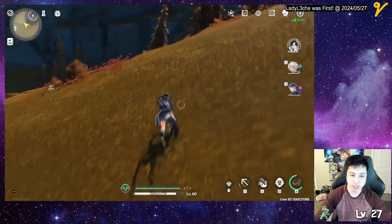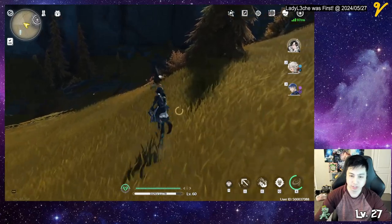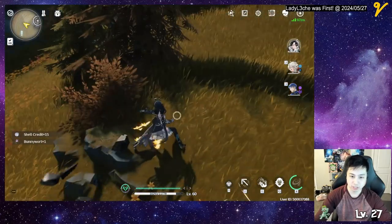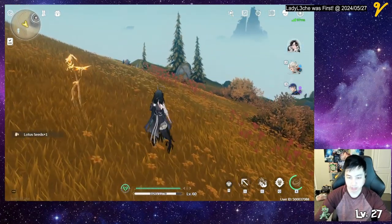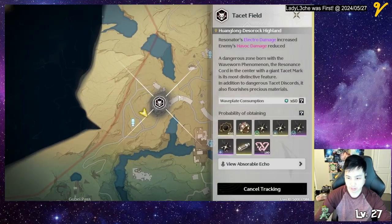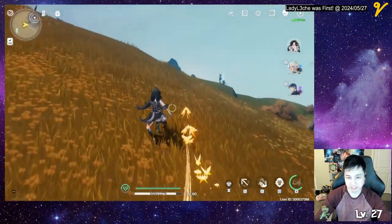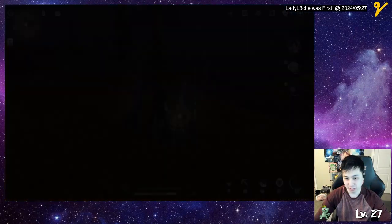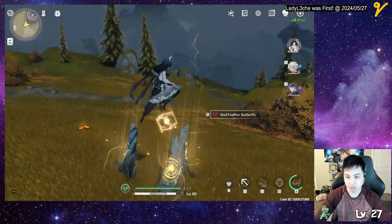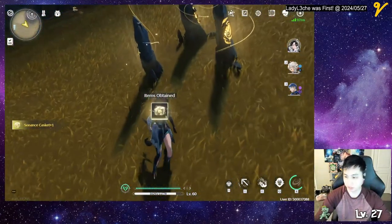From here it's kind of hard to see, but I guess we run this direction — pot right here. The three pillars near the tactic field. Cool, on desert rock highland tactic field. Oh — alright, grab this, thank you.